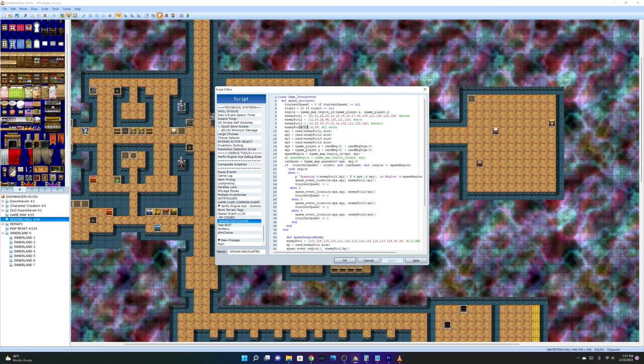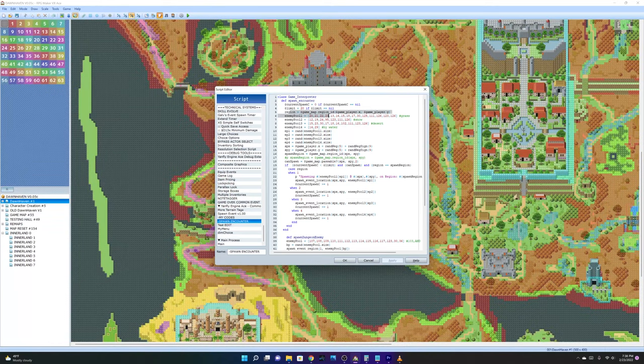Then we have Enemy Pool 1, Enemy Pool 2, Enemy Pool 3, and Enemy Pool 4. It all depends on the region you are in. For example, if you're in the grass regions these are the enemies that will spawn; if you're in the snow these will spawn; if you're in the desert this will spawn; and if you're by water these will spawn.